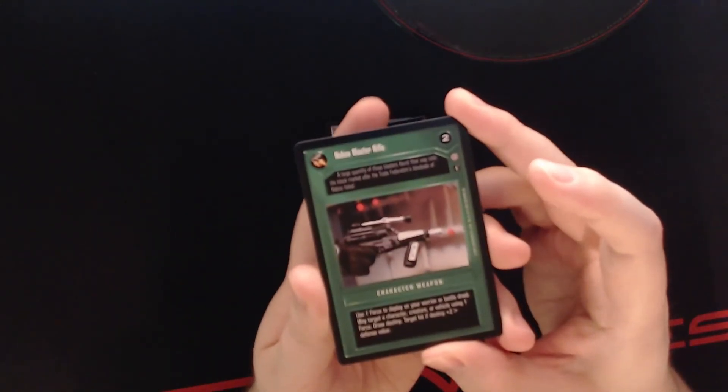Then we have a Naboo Blaster Rifle. Use one force to deploy on your warrior or battle droid. May target a character, creature, or vehicle using one force. Draw a destiny — target hit if destiny plus two is greater than defense value.